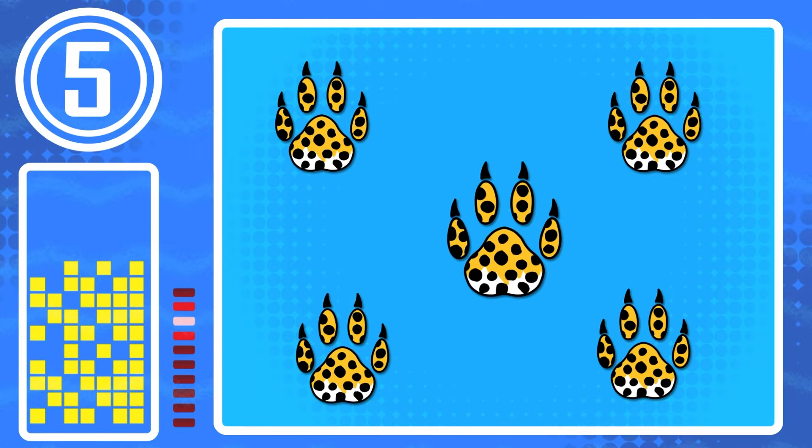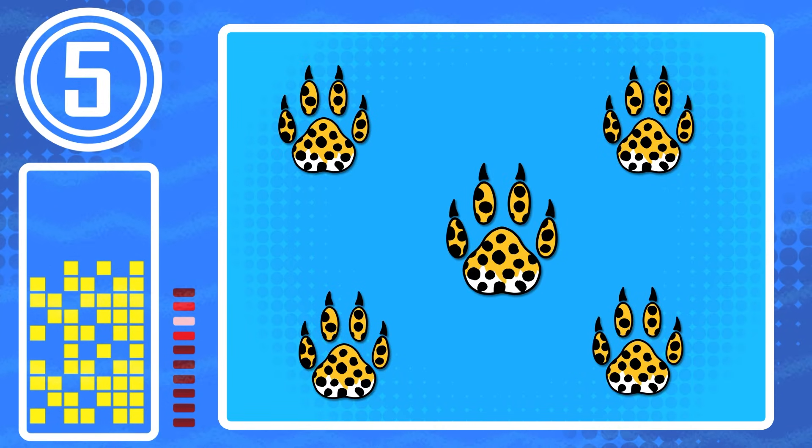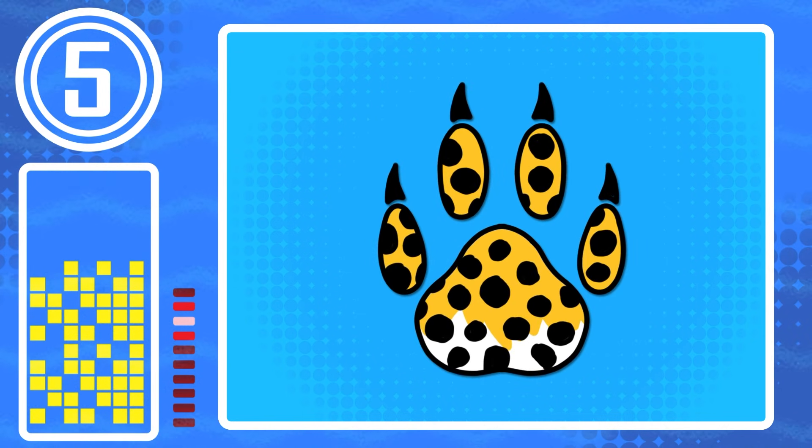Throughout this episode, the Cheetah has left five paw prints. They look just like this. See how many you can find. Ready? Let's go!